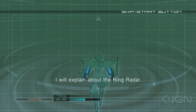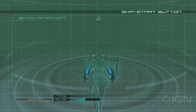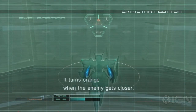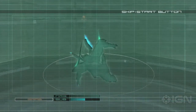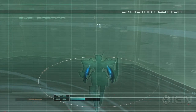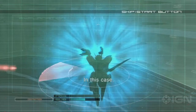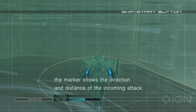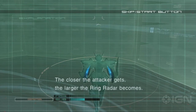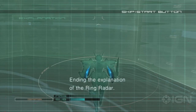I will explain about the ring radar. When an enemy gets close to Jehuty, the ring radar appears. The ring radar turns green when the enemy is far away. It turns orange when the enemy gets closer. The size of the ring radar represents the distance from the enemy. When an attack from outside the screen approaches Jehuty, a red ring radar appears. The marker shows the direction and distance of the incoming attack. The closer the attacker gets, the larger the ring radar becomes. Ending the explanation of the ring radar.